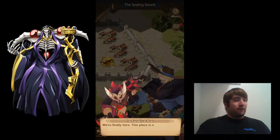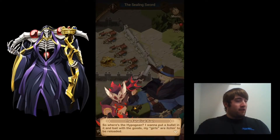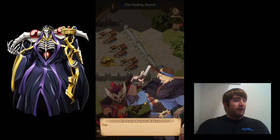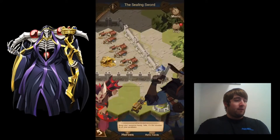Looks like we started off with Krenn and Walker. We're finally here — this place is so darn remote. If there wasn't so much hassle on the road, the army would have sent their troops and we wouldn't have a shot at this bounty. So where's the Hypogean? I want to put a bullet in it and bail with the goods. My girls are itching to be reloaded. The town's just up ahead, we'll poke around a bit first. Keep your weapons handy.